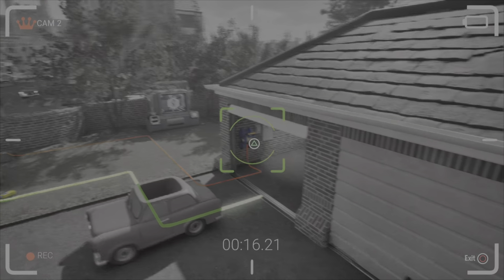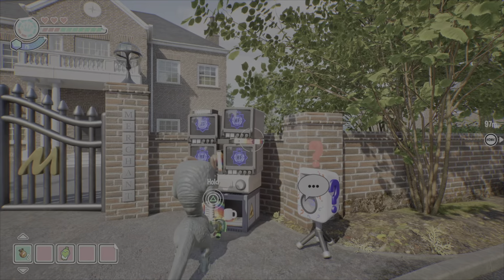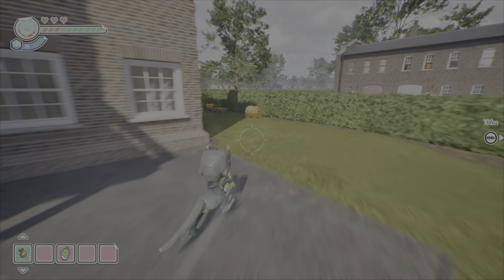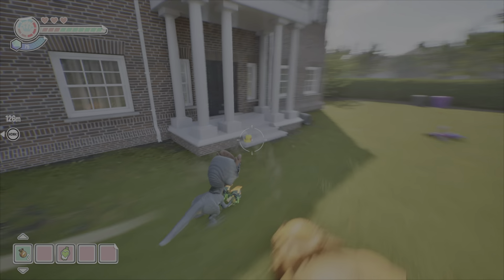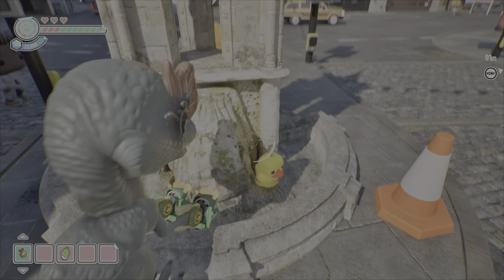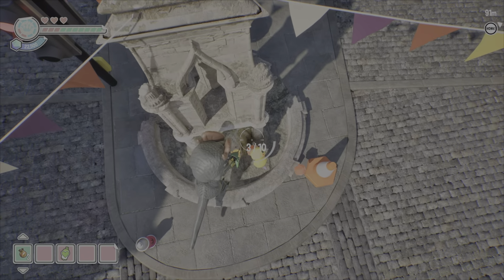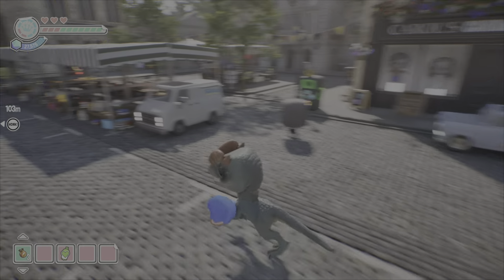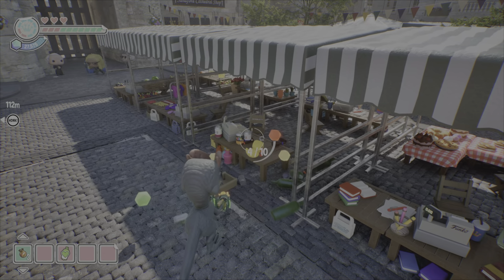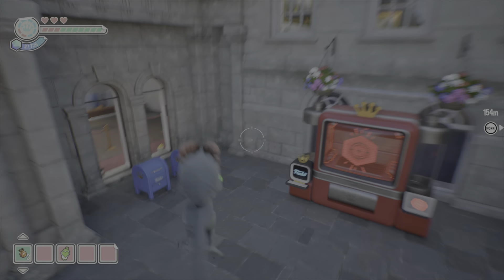Right off the bat, as soon as you exit the police station, you are going to notice a duck. There is something very important with this level: before you do any story whatsoever, collect everything because there are some missable items. There is a duck behind the mansion — if you wait until the end of the level, the mansion will blow up and the duck will not be accessible. There's also a chest that becomes unaccessible. Over here is the vinyl tube, so go ahead and grab that.